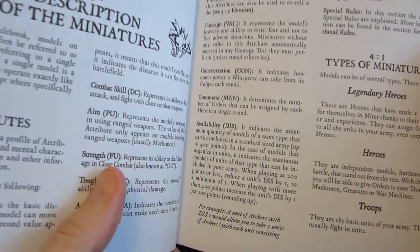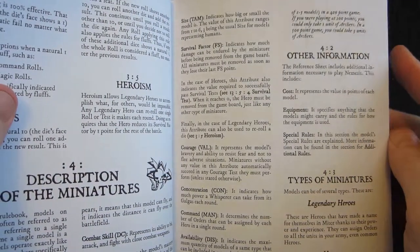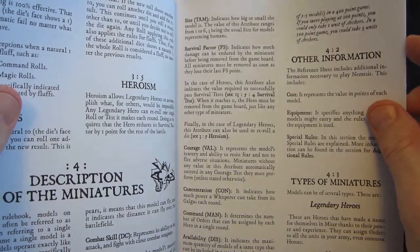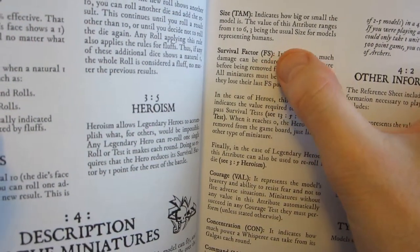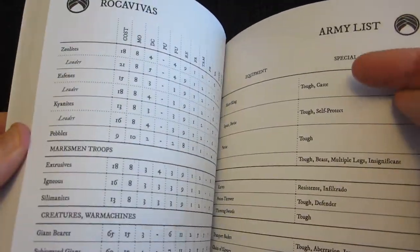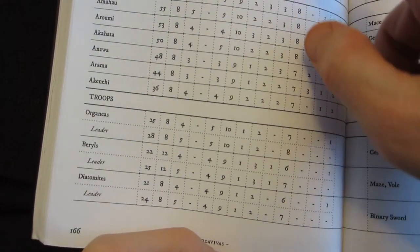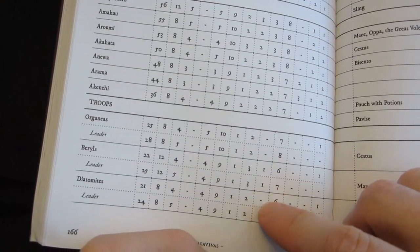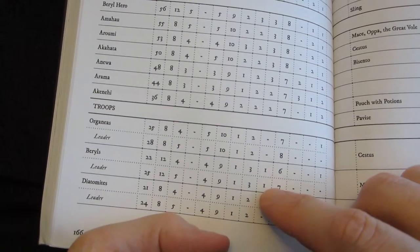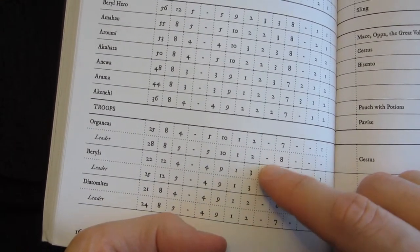Fortunately, the stats are used in a more intelligent way — at least there are no stupid charts to cross-reference to get a target number. It's always clean opposed rolls or just tests under the target number. One thing I don't understand is survival factor, which is your health or hit points. Most non-hero figures only have one, but in the army lists it's inconsistently listed — some entries have a dash, some have a one. I don't get the functional difference; both mean killed in one hit. I haven't found anything in the rulebook to explain this, but it's a minor thing.